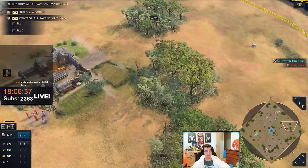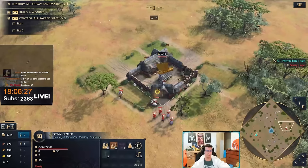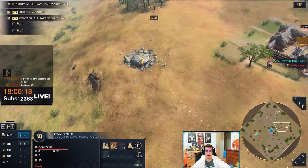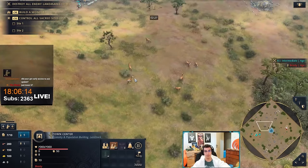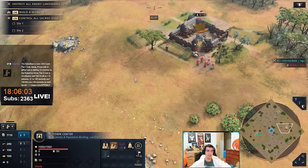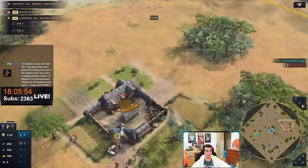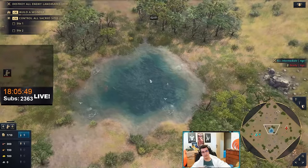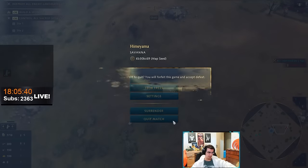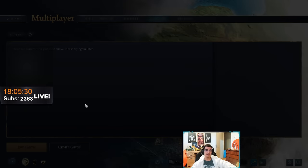The map is very open, so cavalry-based play is very strong. Food is usually forward and exposed — like deer in the middle of the map — giving cavalry civs a lot of harassment potential. The bigger wood lines spawn around the market. You can play civs that go on the water as mentioned, but you can also play cavalry civs and skip water completely. I've played about 10 games on Himayama so far and I've been enjoying it.